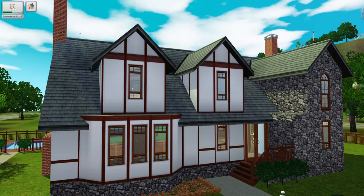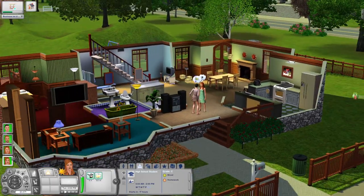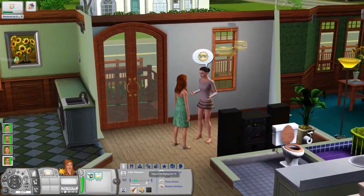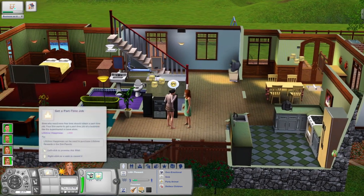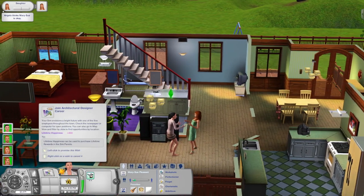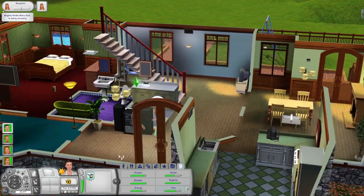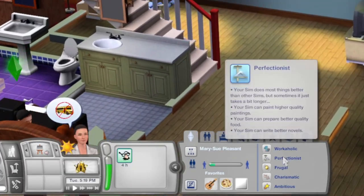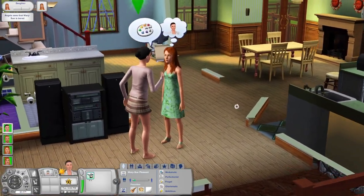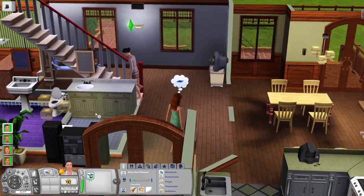Here we are at the Pleasant house. It's the mid afternoon — the girls are home from school and Mary Sue is home from work, but Daniel is still at work. Mary Sue is a workaholic, a perfectionist, frugal, charismatic, and ambitious — definitely a career-driven Sim who wants a great family, great job, lots of money, and to make the world a better place. Daniel wants to be a superstar athlete. He's brave, hydrophobic, athletic, flirty, and lucky — there can be more to his storyline than just having an affair.